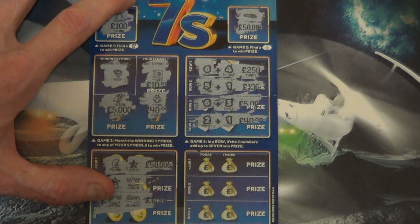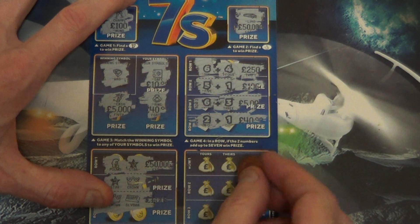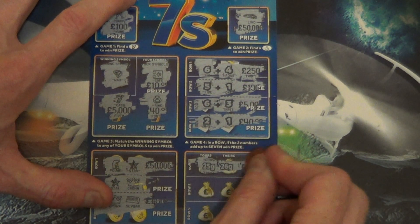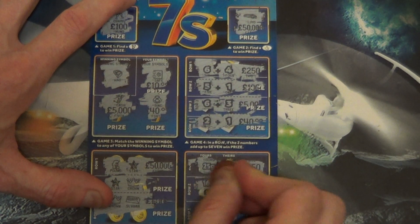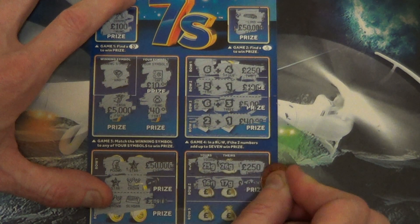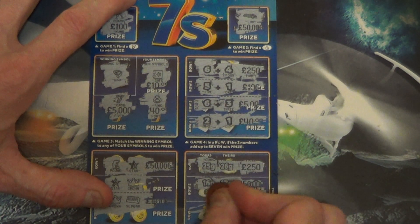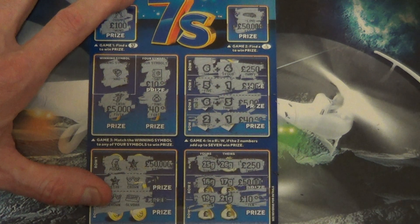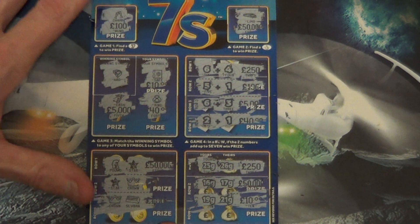Game six in a row, if yours weighs more than theirs, win the prize. 25 grams, 26 grams. 16, 17, 17. 15, 19, 21. That card was no good.